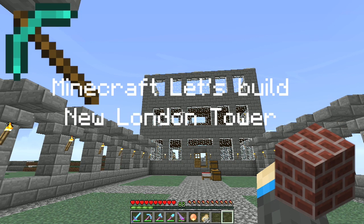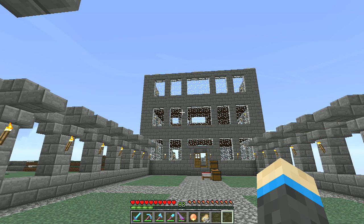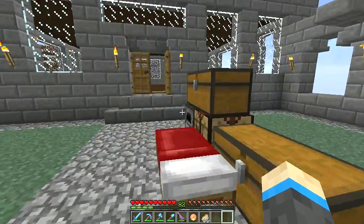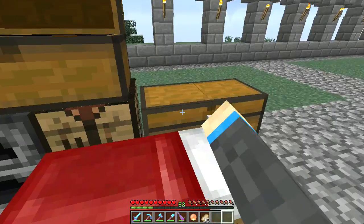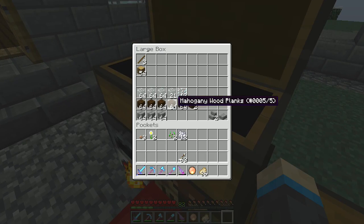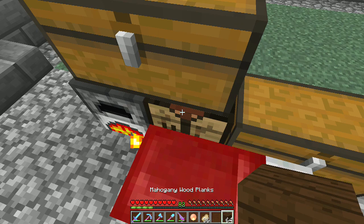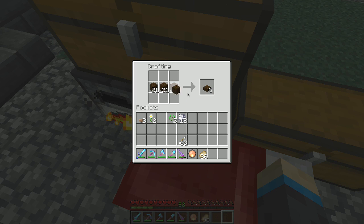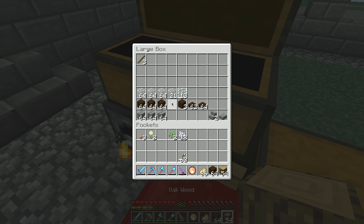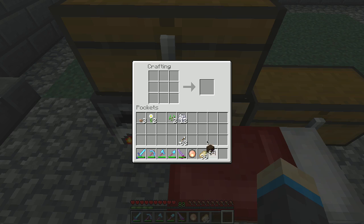Hey guys, welcome back to the Let's Build. I've built two more floors — seeing as the floors would have been basically the same, I cooked up some more materials. This episode, rather than building any more on the actual structure of the tower, I thought we'd build the grand staircase that will go in the middle. I think I'll use spruce for it.